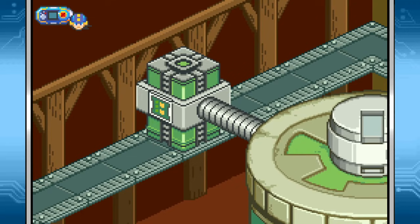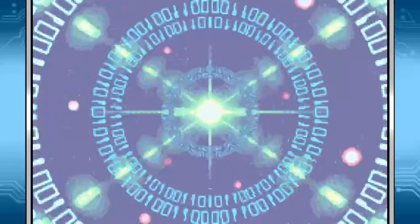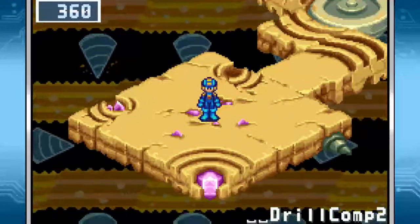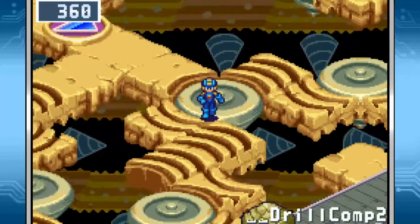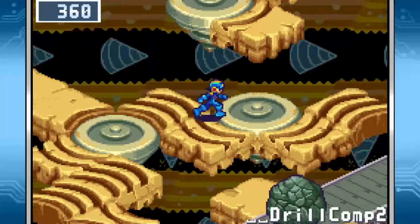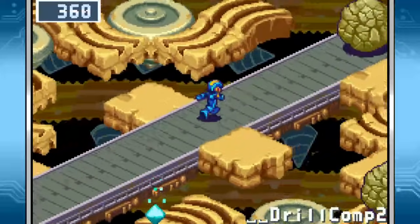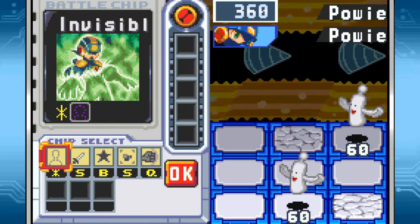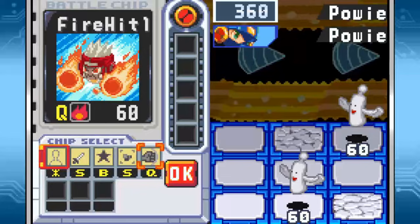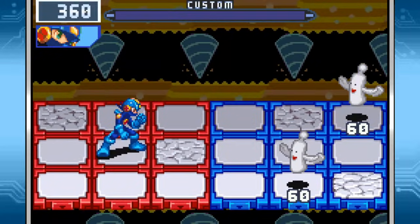On to part two. Pretty much more of the same. You have little side areas on the conveyor belts that you can go to if you just need to take a break for a moment, or if a particularly strong rock is coming through. You have options.